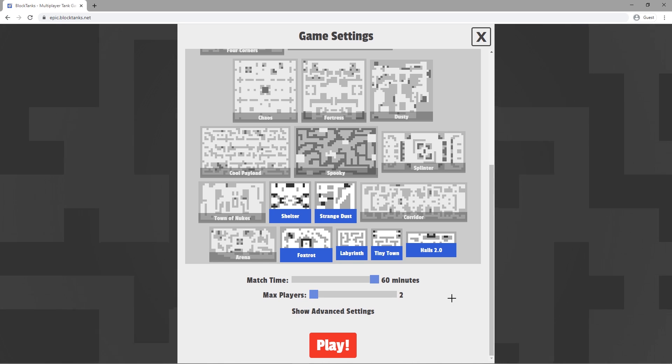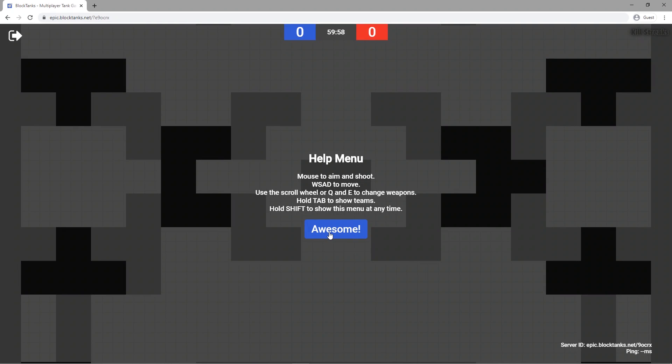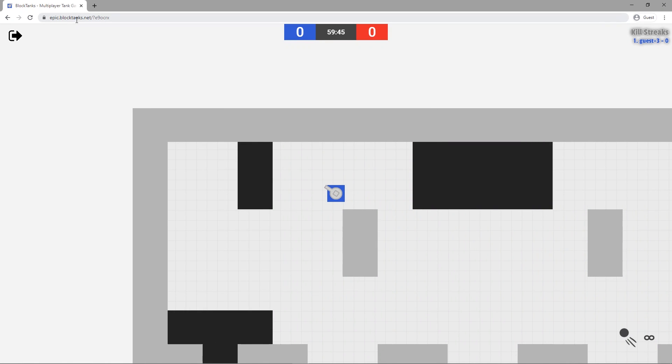Max players is set to 2 so it'll cap off once someone else joins. Then all you have to do is click Play — it'll drop you in a match. You can see it's 60 minutes long, the map is called Shelter, and the mode is Team Deathmatch. All you have to do to get someone else in this game is take this link and share it with a friend.